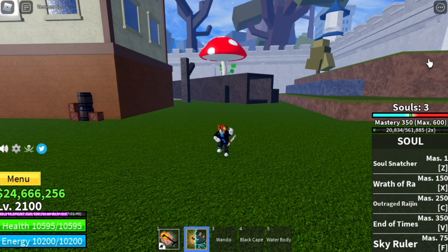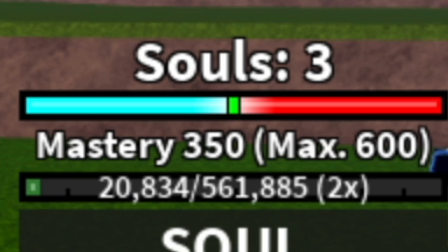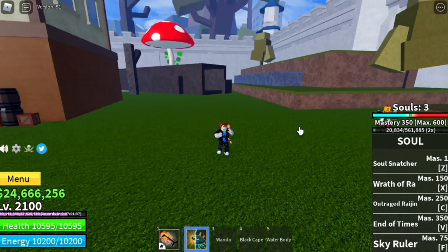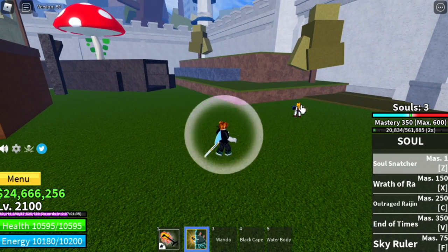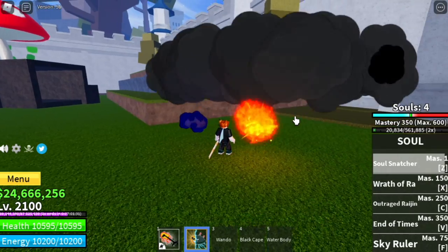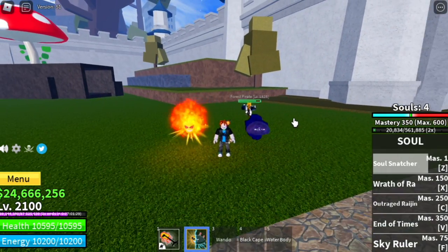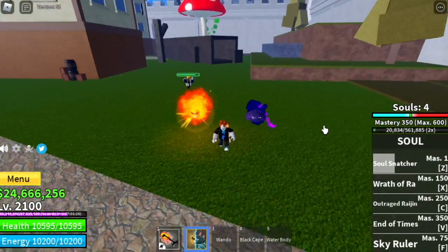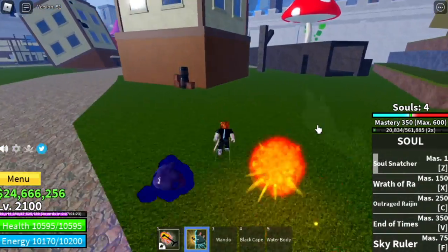First off, you will see the souls here and the skill part — there are three souls. So how do you use it? This soul is connected to the first skill, which is the Soul Snatcher. You will use this skill to get souls. For the Soul Snatcher, you will damage your enemy, stun it, and get one soul. We already have four souls by now. The cooldown is not bad, so every time you use it, you will get a soul.